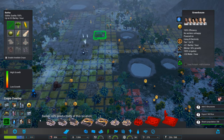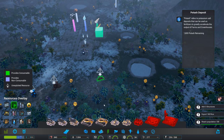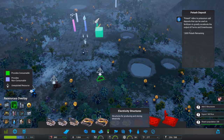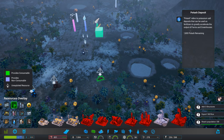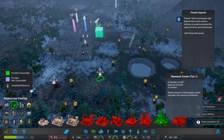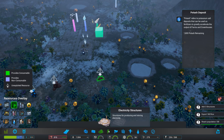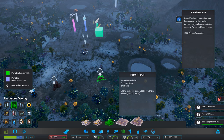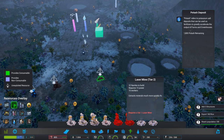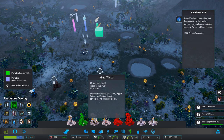We need food — potash would be good. Let's have a look at the resource overlay — there's some over here. What could we get? It's going to help us get the potash. Resource management — I'm assuming that's some sort of mine. Farm tier one, greenhouse, mining structures — iron, copper, potash. There we go.